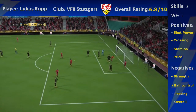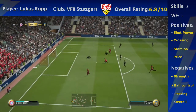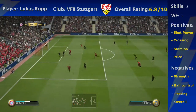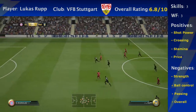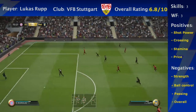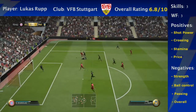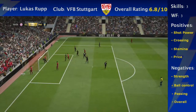His crossing is actually 77, but it definitely does not feel like that. It feels more like an 85 when I'm using him. He did get a number of assists and was creating a fair few chances off crossing. It feels like more of an 85 crossing for Team of the Season Rupp. So there are definitely some positives and reasons to get him.